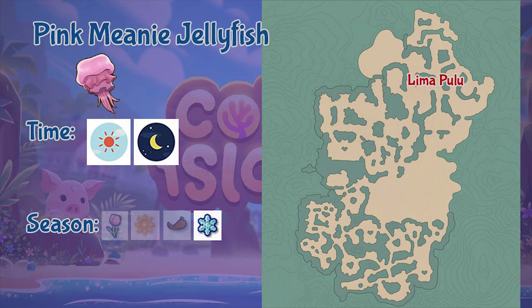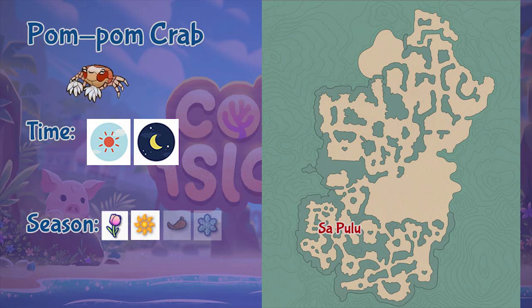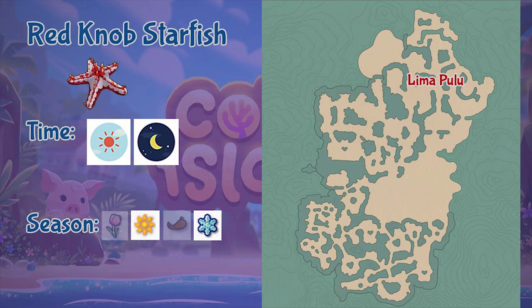Next is the Pink Mini Jellyfish, found in the Lima Pulo region throughout the whole day but only during winter season. Next is the Pom-Pom Crab, found in the Sa Pulo region throughout the whole day and during spring and summer seasons.